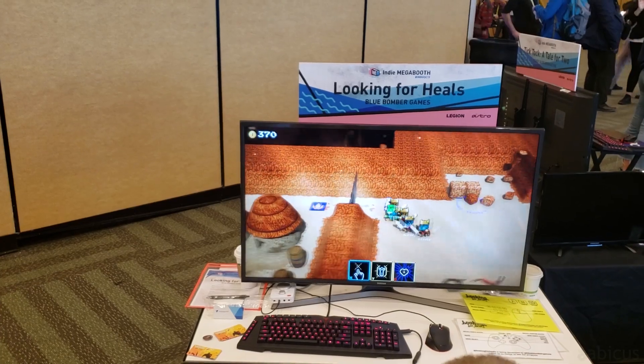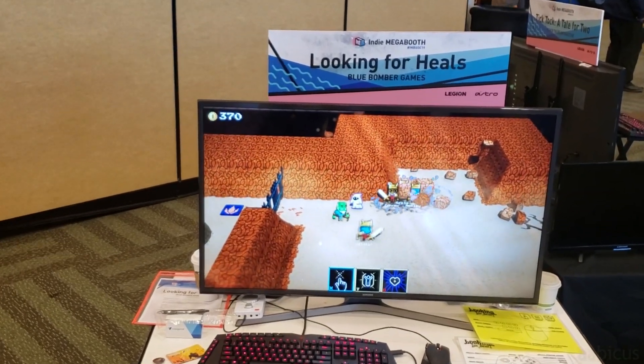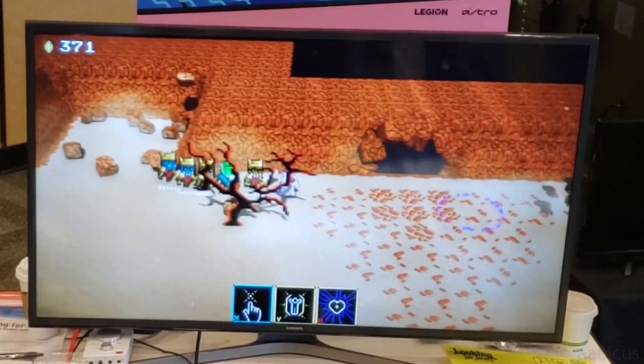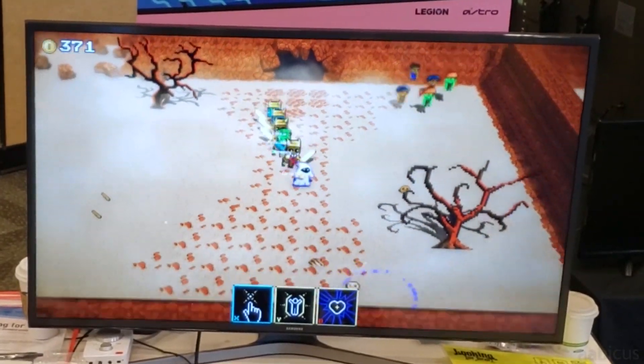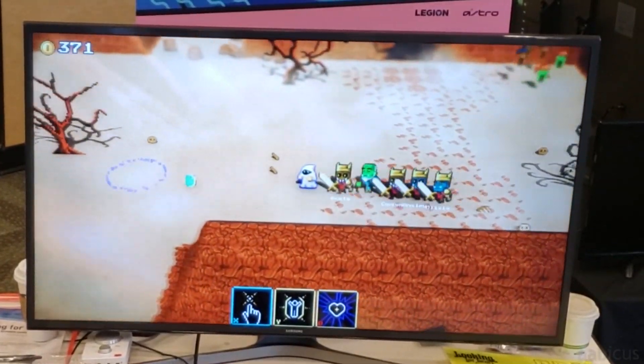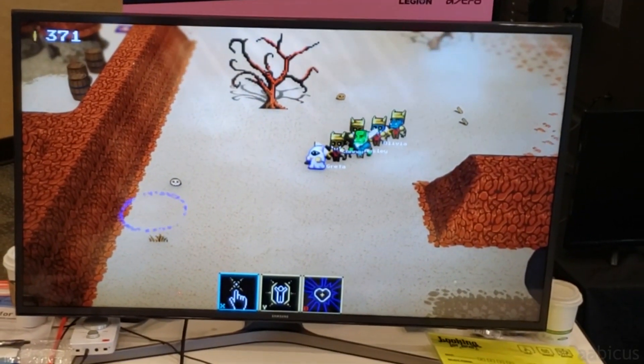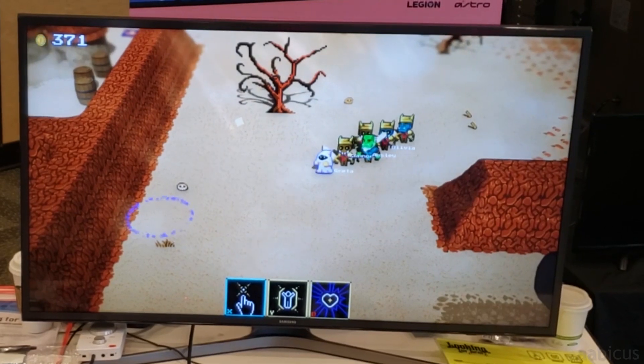You play as the healer, and he has four allies who he takes around the battlefield. He sends them off to fight, they decide what they do, and you pull them back when it gets too hot and heavy. That's the majority of the game — just keeping them alive with your healing, your shield, and your revive spells when they go down.